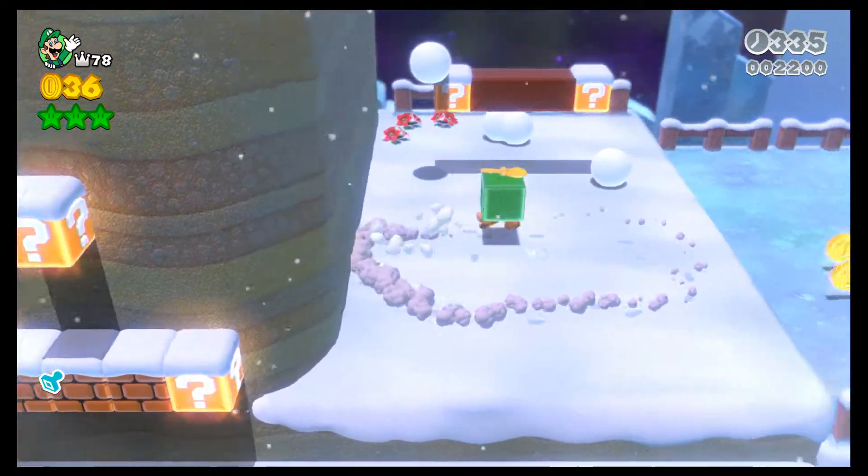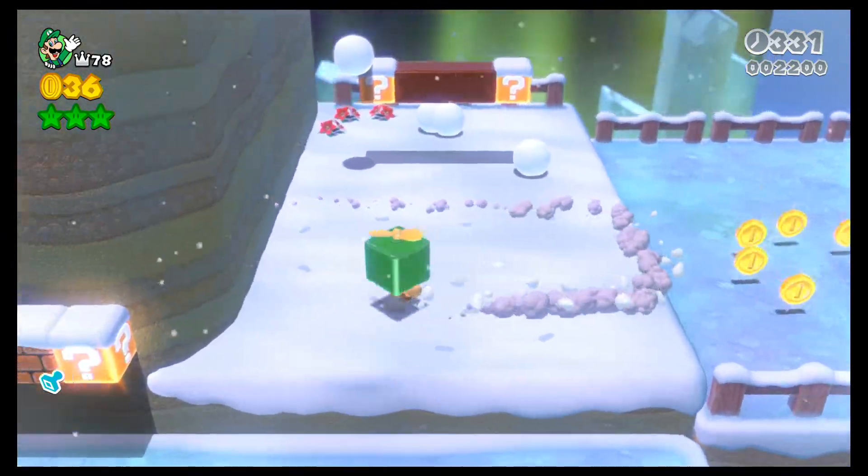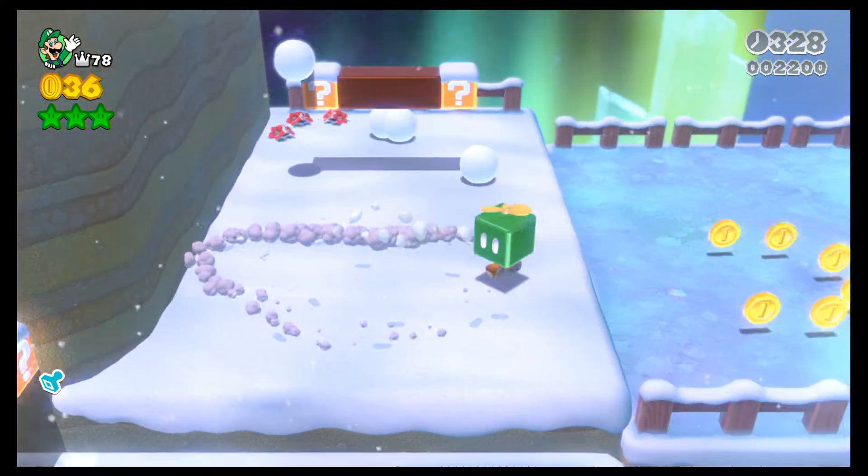And then go on the ice. And once you're on the ice, what you've got to do is crouch — spam the crouch button, which is ZL or ZR.